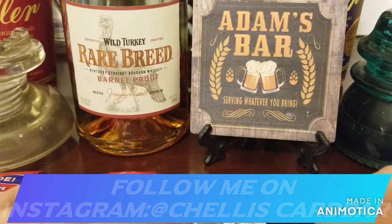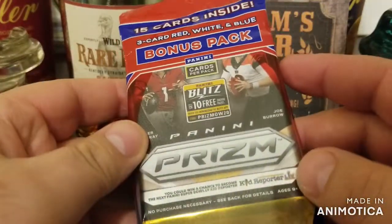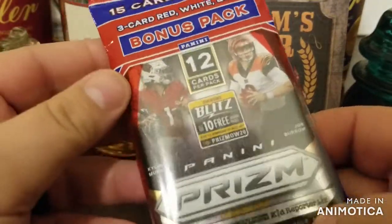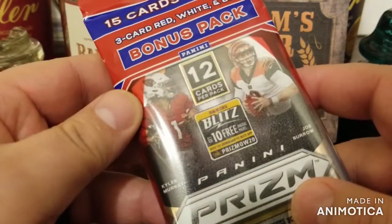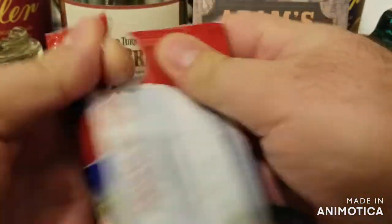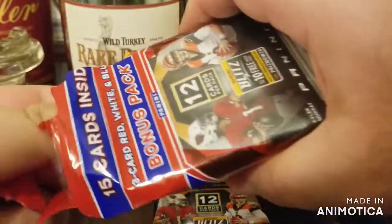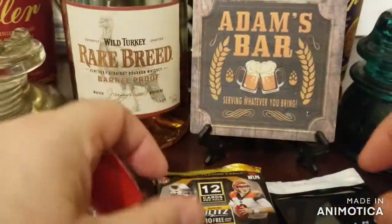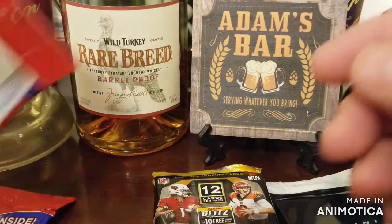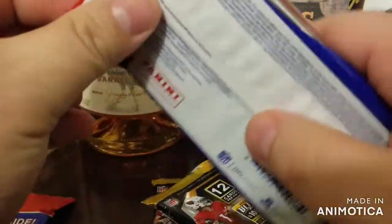I think these are hanger packs — they were in a cello box when I found them. 12 cards in the pack, and you also get three bonus red, white, and blue packs. Each of the big packs you're going to get a Prizm in them, some sort of Prizm, and at least one rookie. In the red, white, and blue packs, from what I've seen, you also get a rookie.